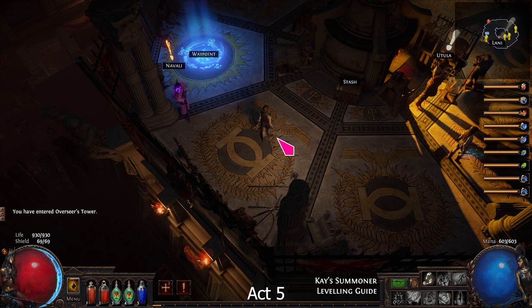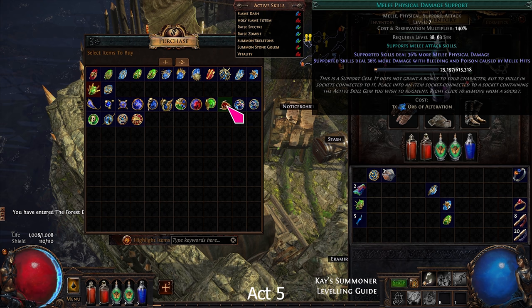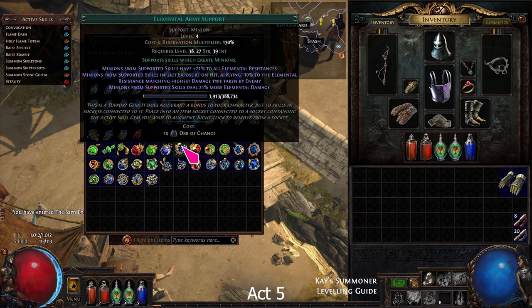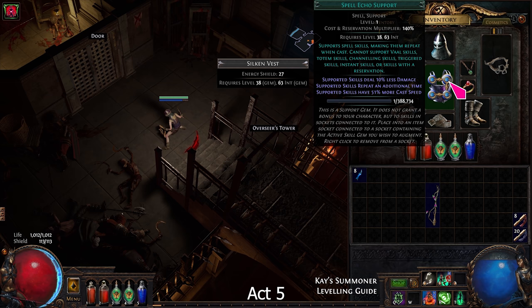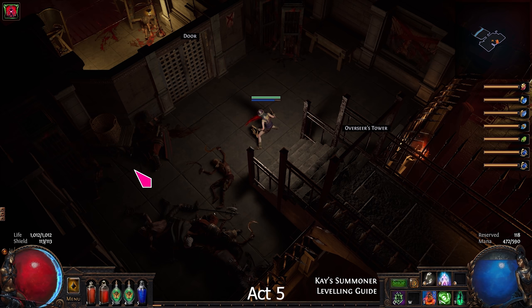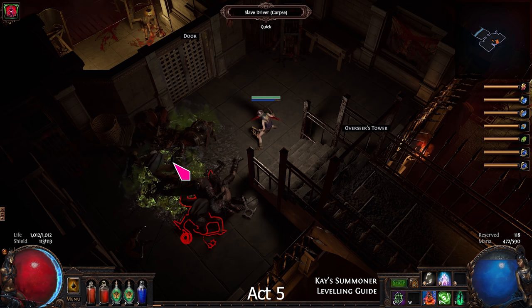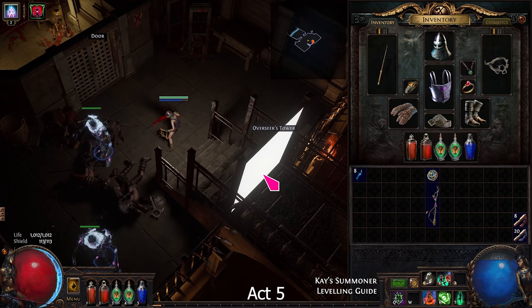Now that we've reached Act 5, we will ascend to Necromancer and start using Spectres. First, go to Act 2 and buy Melee Physical Damage. Then go to Act 3 to buy Elemental Army. To raise Spectres, enter the Control Blocks. Take out Spell Echo from the Spectre links and put Raise Spectre on your cast bar. Cast Desecrate to create corpses. Hold the corpse targeting button and move your mouse around. Cast Raise Spectre when it shows the Slave Driver. When you have 2 Spectres, take the spell off the cast bar and put Spell Echo back into the links.